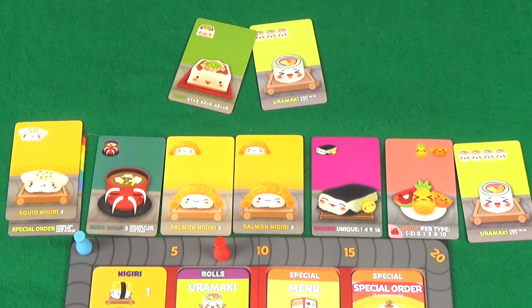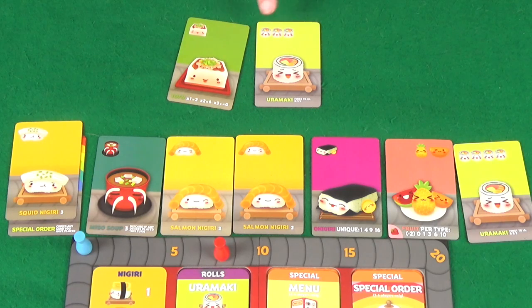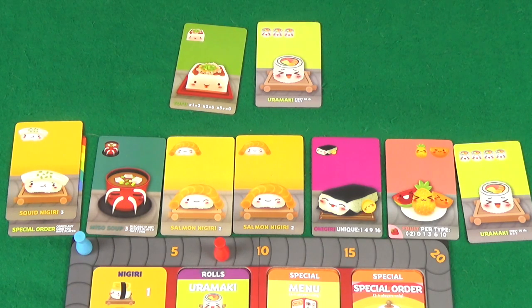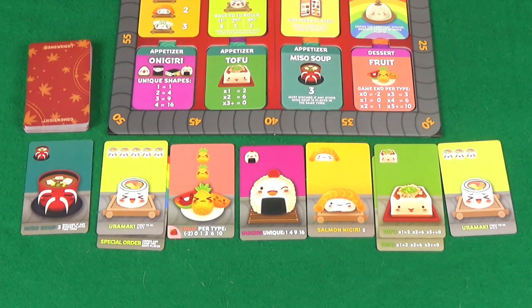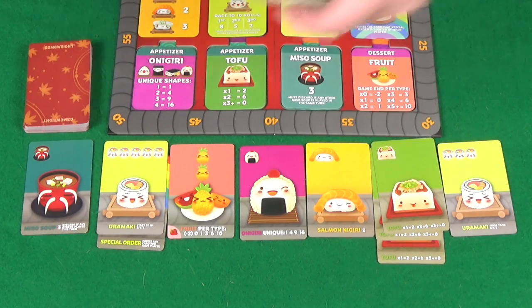It's our second-to-last card. We've got tofu or Uramaki. The Uramaki scores nothing, but taking it means Pixel gets nothing for her tofu — since we're passing her a third tofu, making 3 total which scores 0. Either way it nets to 0, but I want to deny her the points. So I'll take the Uramaki. Pixel's card is another tofu — she'll end up with 3 tofus and score nothing. The last card she passes us is also a tofu. That's the end of the round.